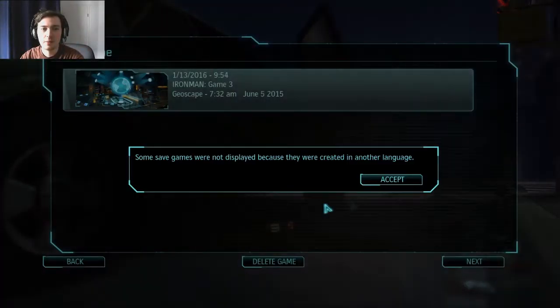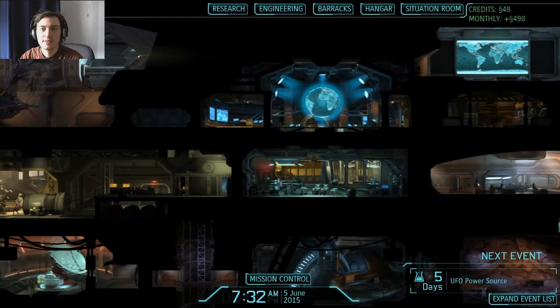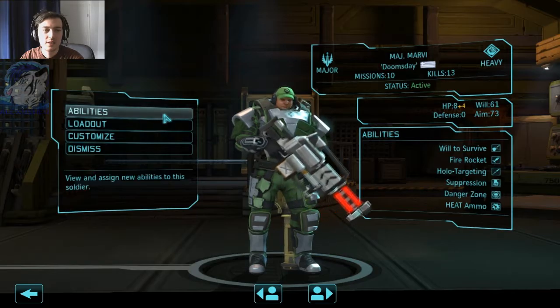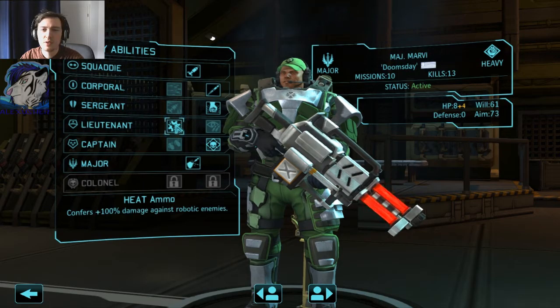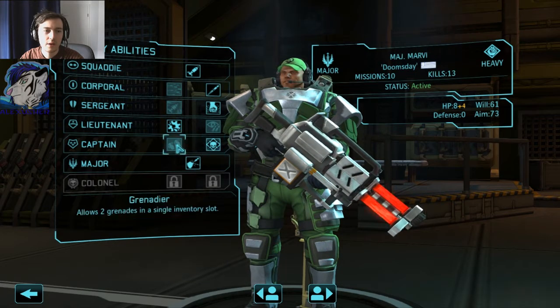Hey, welcome to Let's Play XCOM Enemy Unknown. I wanted to review the soldiers briefly. Let's see what abilities we've got: rocket, suppression, holotargeter. So this is more likely to be a support heavy, which will later on deal heavy damage to robotic enemies but can kill quite a lot. Maybe I should have gotten the frag grenade as support to destroy cover — I guess that would have been smarter.